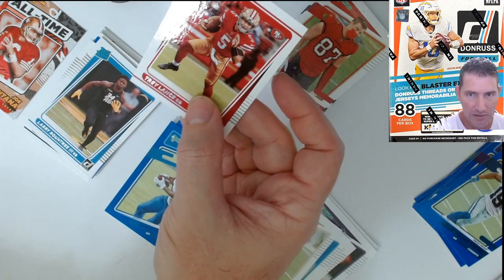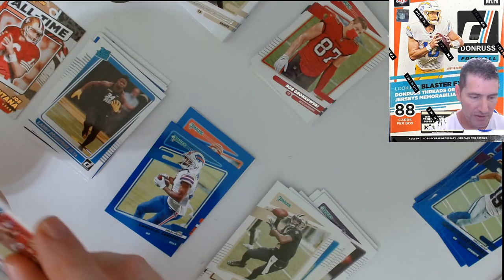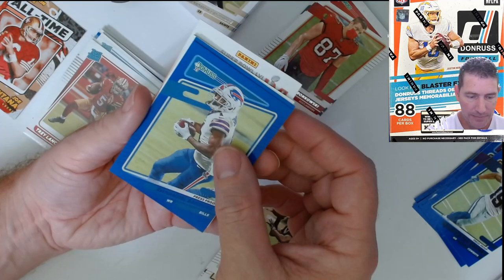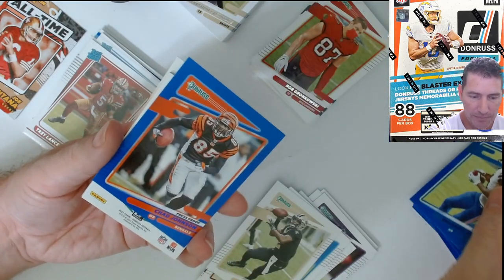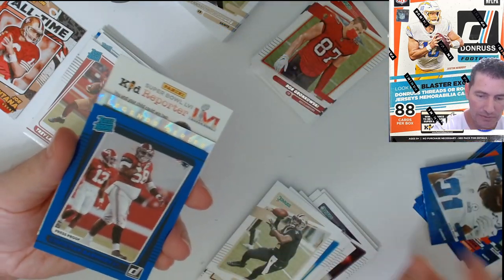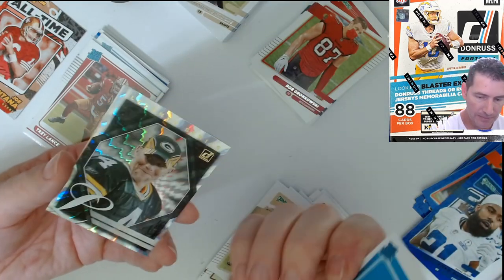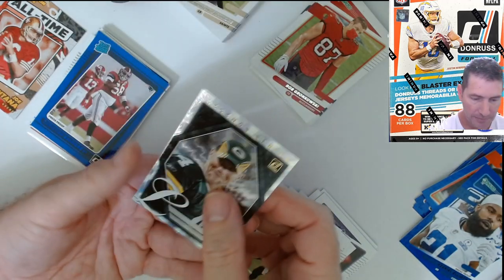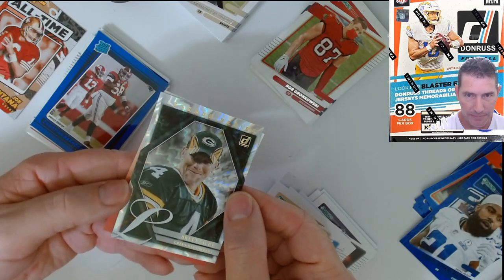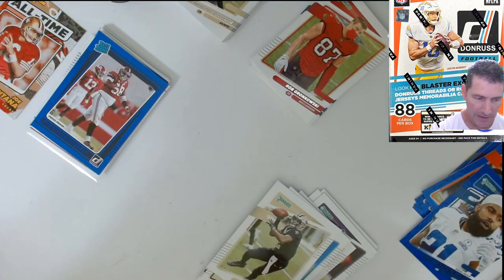How's it looking? It's a little off-center, not real bad, but the corners are perfect so that's good. Emmanuel Sanders. Chad Johnson press proof — what! Zeke. Nice color match on that one. Christian Barmore — that's a nice looking card right there. Damn, that's hot right there! Oh, I like that one.